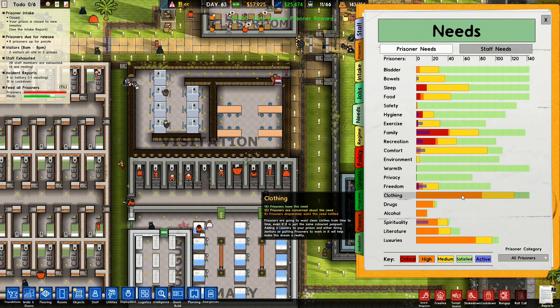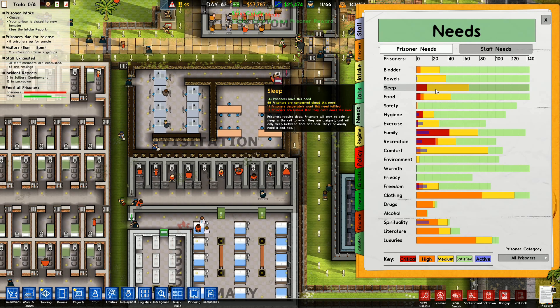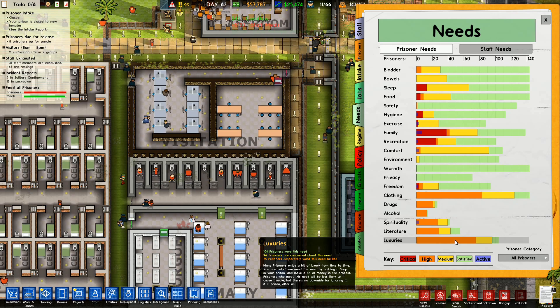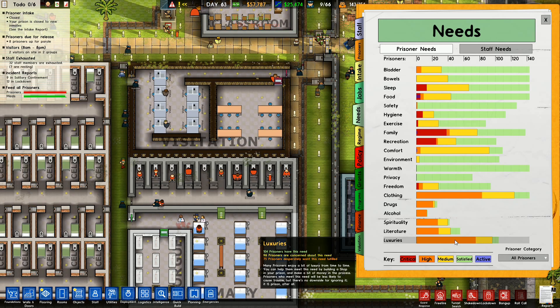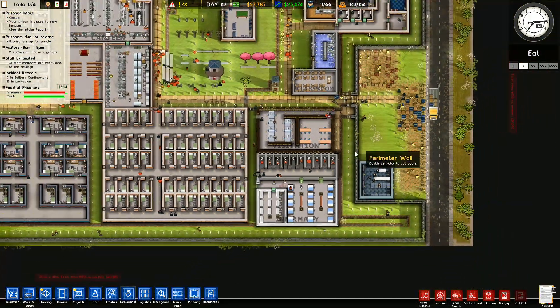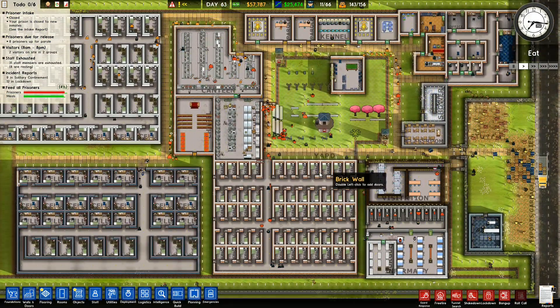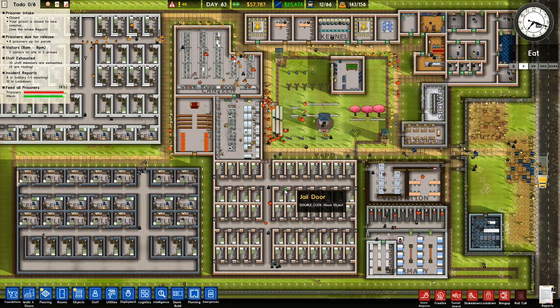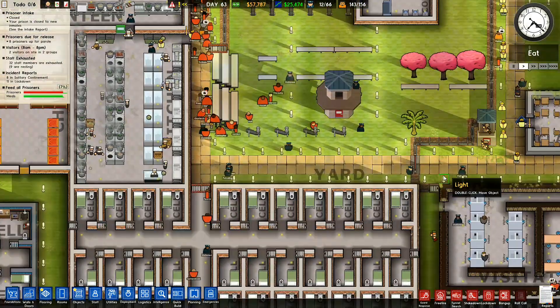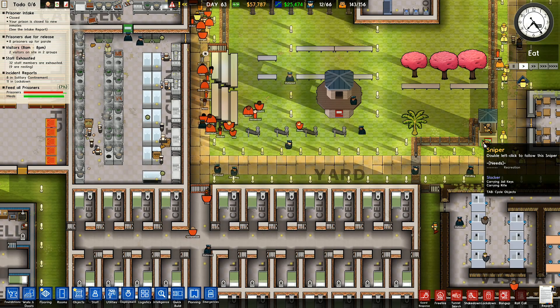Recreation: 24 prisoners are furious — this need cannot be met. Comfort is fine. Clothing is a bit of an issue, and so is sleep and food, but not seriously. And luxuries — you can help meet that by building a shop and making a bit of money in the process. So we want to build a shop as well. That's on my to-do list.